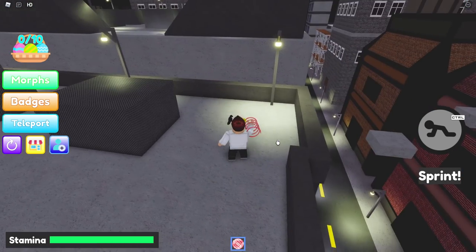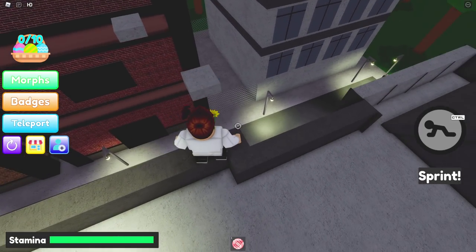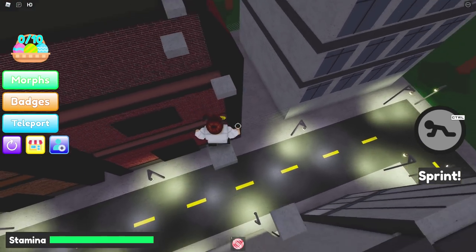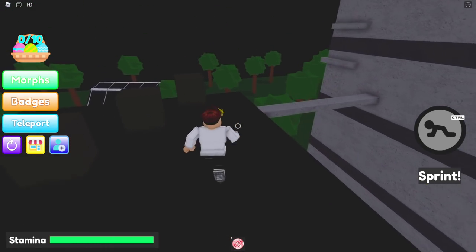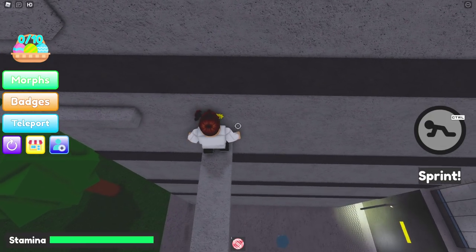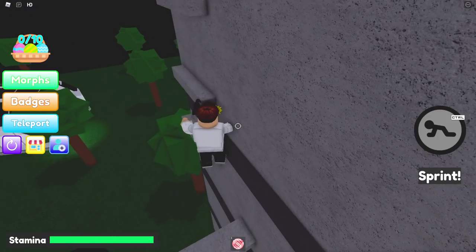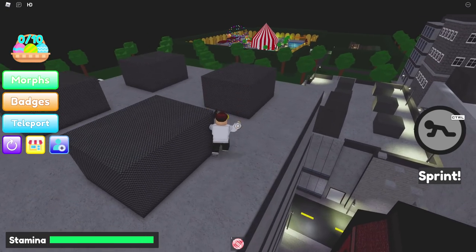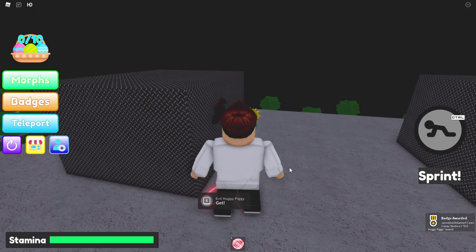If you don't have Cyborg Piggy, there you go. You will see right here — this is where the parkour comes into play. I should turn off my sprint. If I can do this, like I always say in my videos, you can do it, trust me. There we go, and then there we go. We made it up — Evil Huggy Piggy. Thanks, Evil Huggy Piggy.